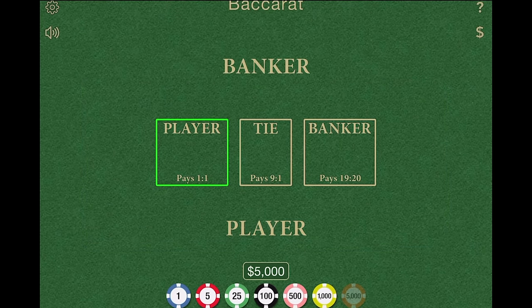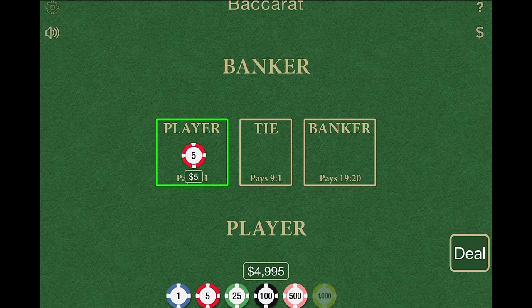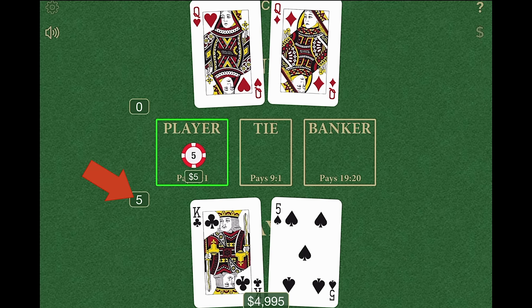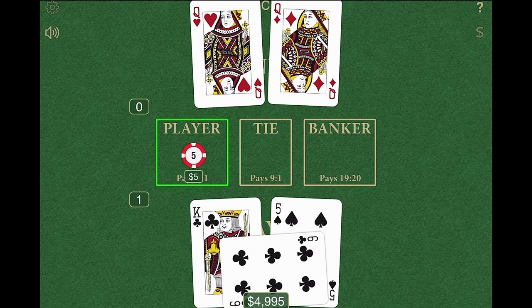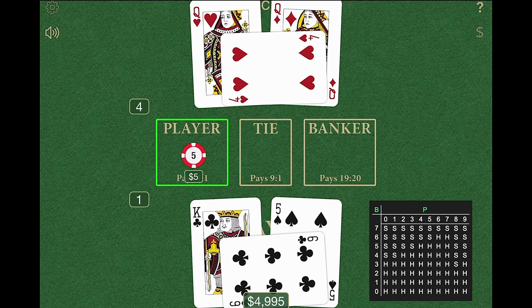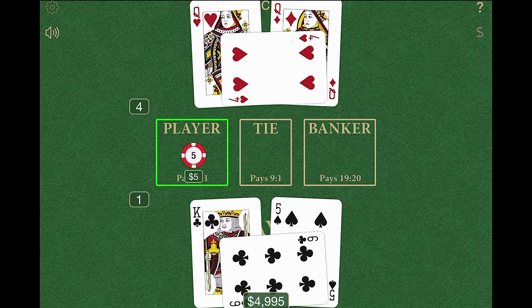Let's go ahead and actually play. I'll put $5 on the player and deal — that's the only decision you have to make, the rest plays by itself. As the player, I drew a king and a five, which is 15 or five. The banker drew two queens, which is 20 or zero. Because I had five, I draw. I drew one extra card and the total is 11 or one. So the dealer, based on that chart, drew a four, making his total four. The closest to nine was the banker — the banker won.